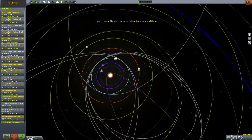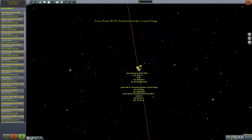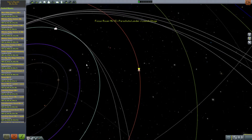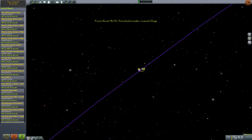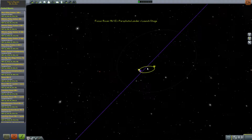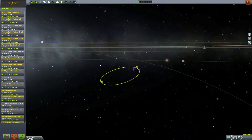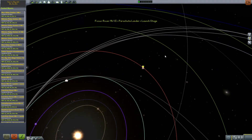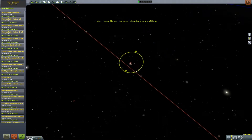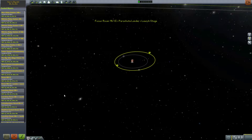Last time we got a rover in orbit around Juna, which is pretty great. We are going to land that today, and we also have a very brave Kerbal with a rover orbiting Eve — he will be landing that today as well. But first let's do the Juna rover, because that one actually has a crew to go to, so it would be good to get that done right now.